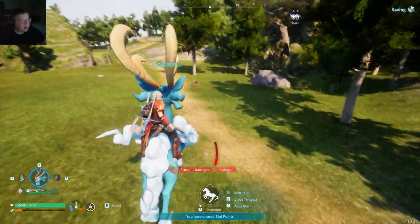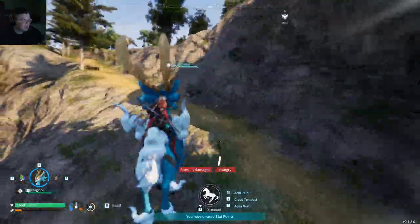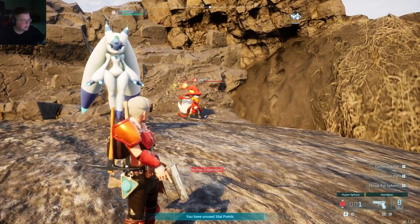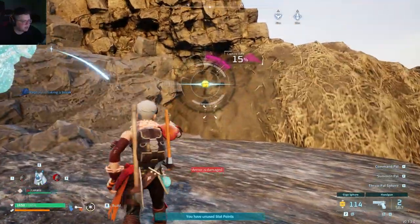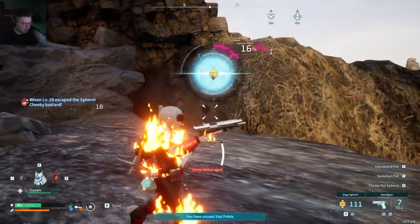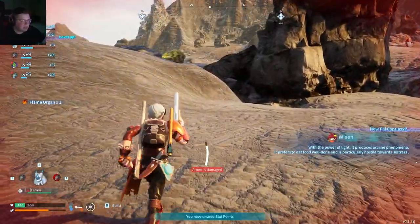This thing is just revolutionary. Imagine if we got one with Swift or a lucky one - there are attributes you can put on it to make it even faster. My game's even lagging because I'm going so fast the map doesn't have time to load in. That double jump gets you over basically anything - you can climb mountains with this. Up on the mountain, let's try to catch this Wixen. This thing destroyed us earlier, but now it's time for a little revenge. Those things are spicy!